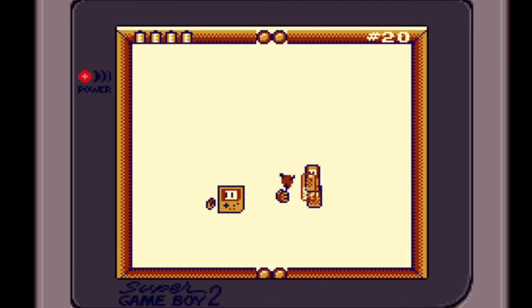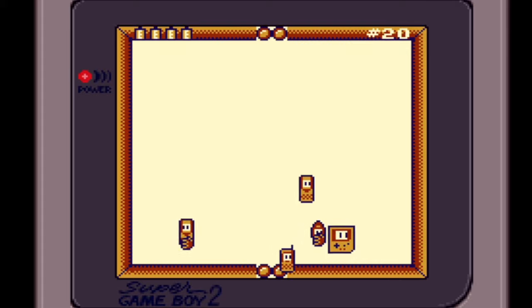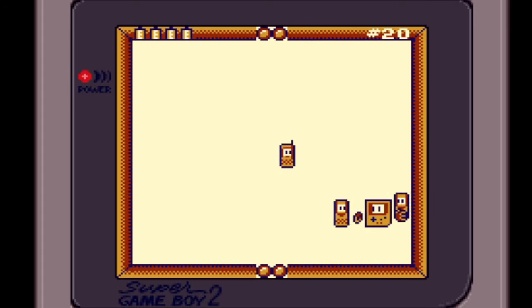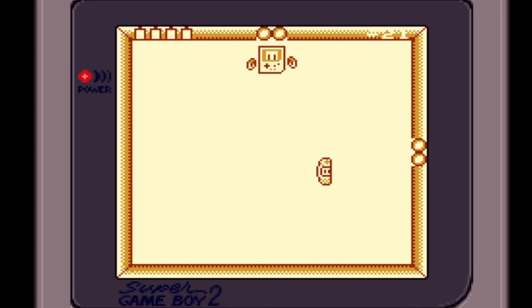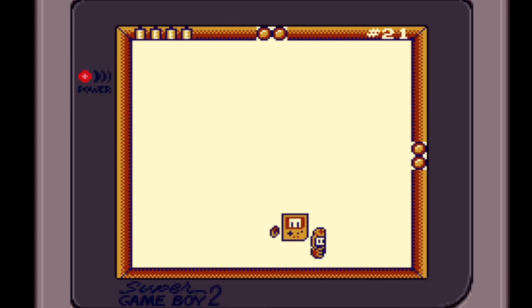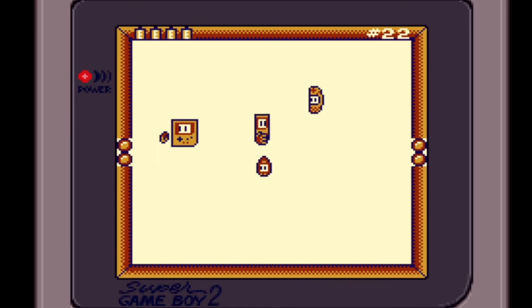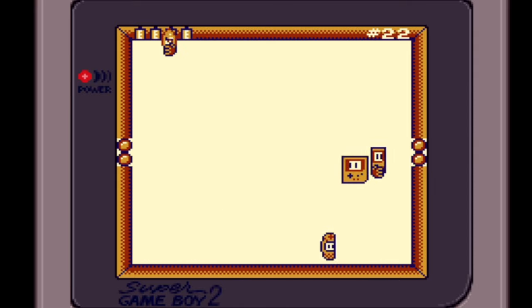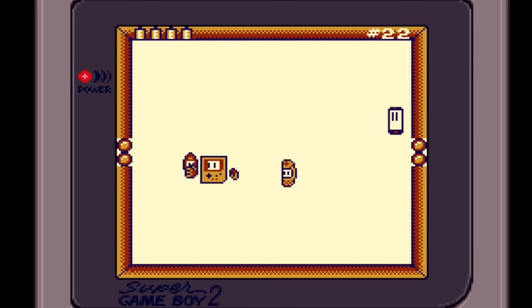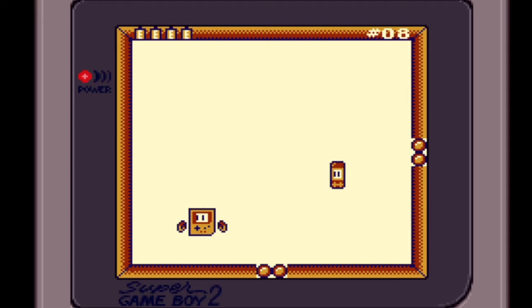As for the gameplay, it's kind of like Robotron or Smash TV where you have to move through each room and kill all of the enemies before you can advance to the next one. There's an interesting mechanic which allows you to control both hands on the Game Boy separately using the A and B buttons. Using both hands you can grab the enemies and either throw them at the walls or at each other. It starts out easy enough but a few rooms in you'll be greeted with the first of several boss fights. These can get pretty challenging — in fact I still haven't managed to get past the third one.